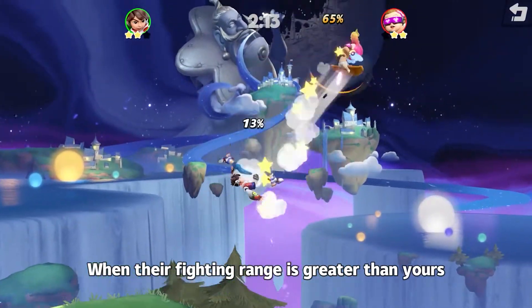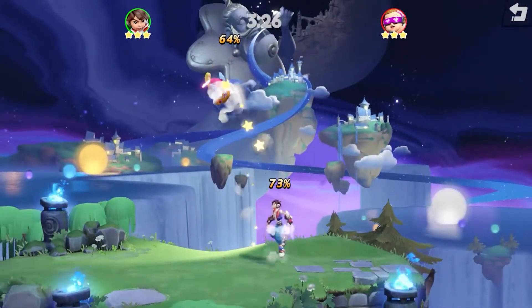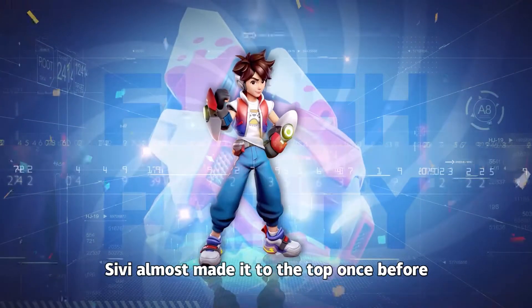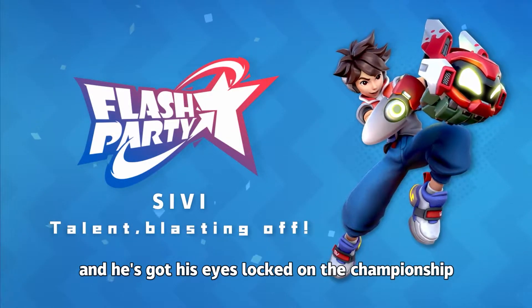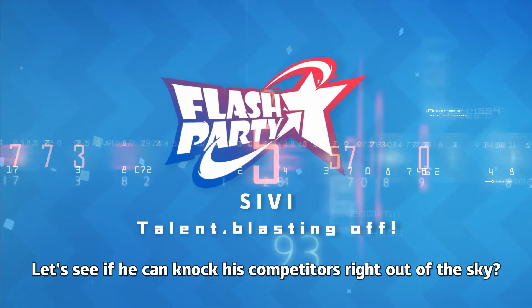When their fighting range is greater than yours, wait until he stops to counter attack with a rocket punch. It's also a good idea to cut in on a sharp angle while using up or down attacks in the air. Sivvy almost made it to the top once before with his agility and intelligence. Now he's back in the fight and he's got his eyes locked on the championship — let's see if he can knock his competitors right out of the sky.